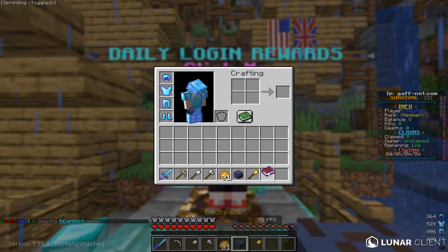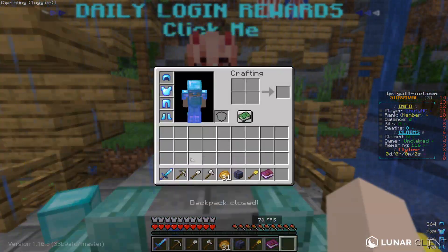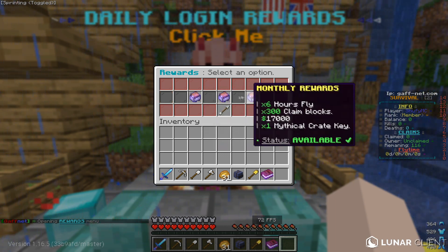Here are the daily login rewards, which is awesome — I can open myself some crate keys. This is the backpack — you can right click on it and you get a nine-item slot, like one extra hotbar. Over here we can get playtime rewards, playtime rank rewards, all-time rewards, and monthly, weekly, and daily rewards.